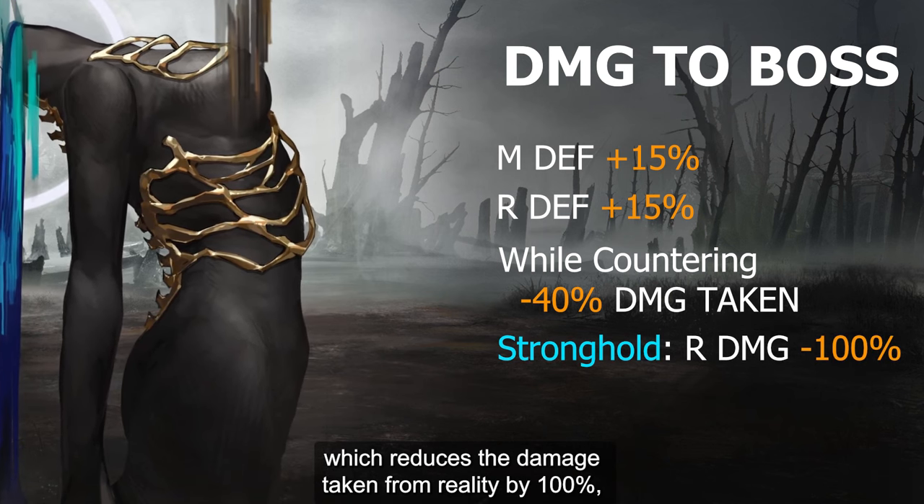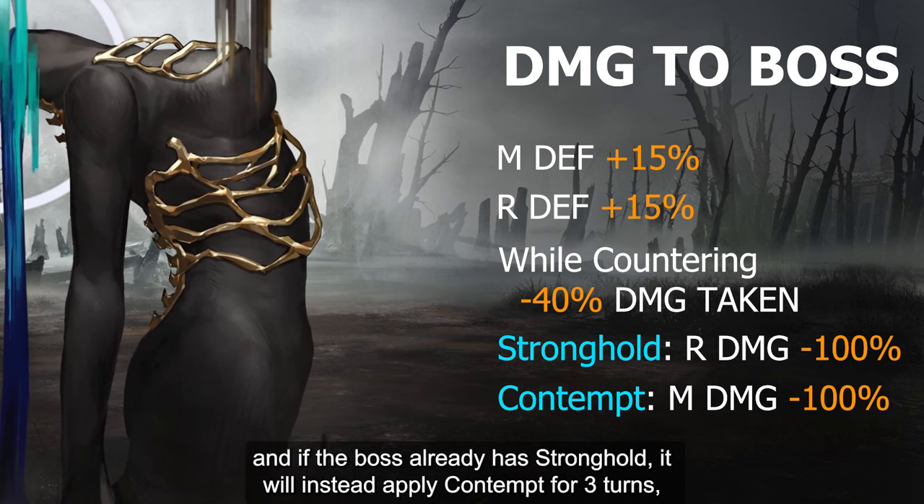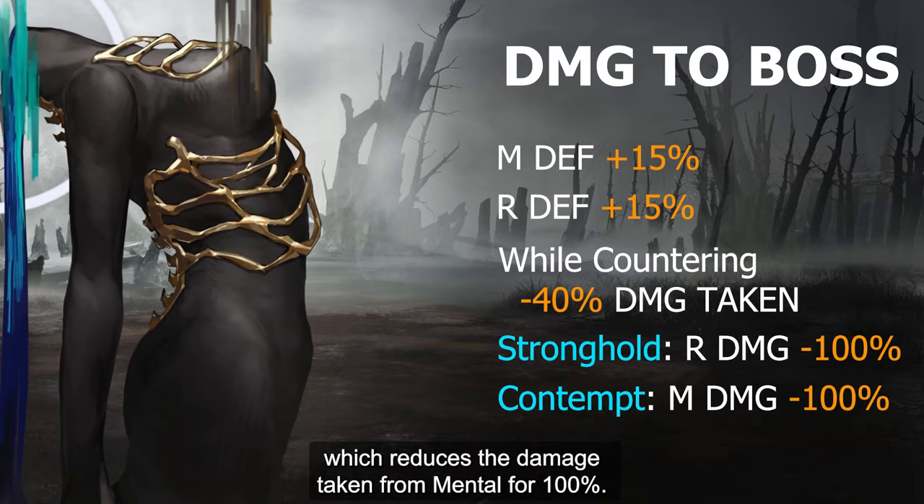And if the boss already has Stronghold, it will then apply Contempt for 3 turns, which reduces the damage taken from Mental damage by 100%.